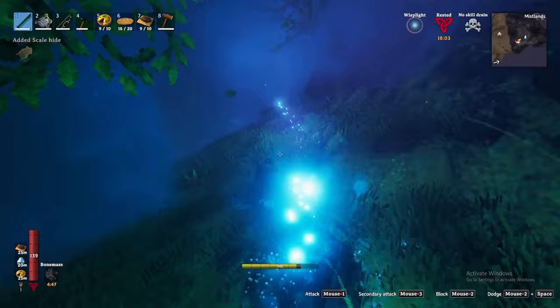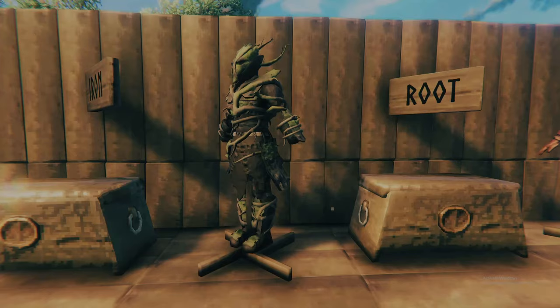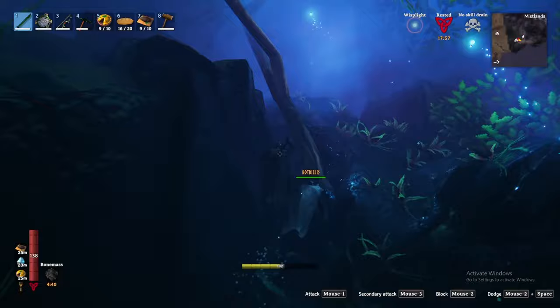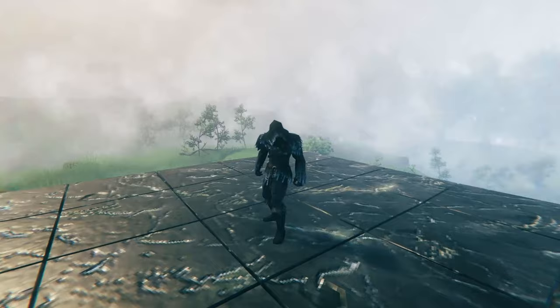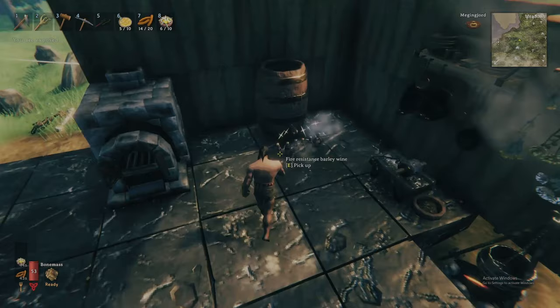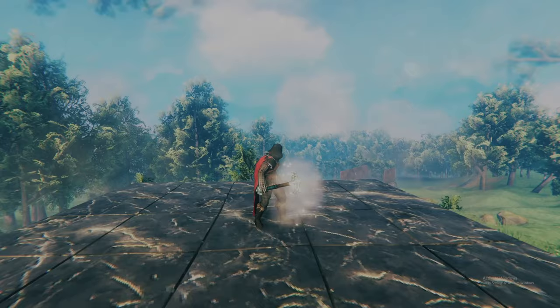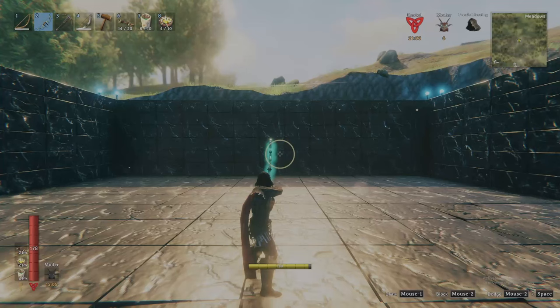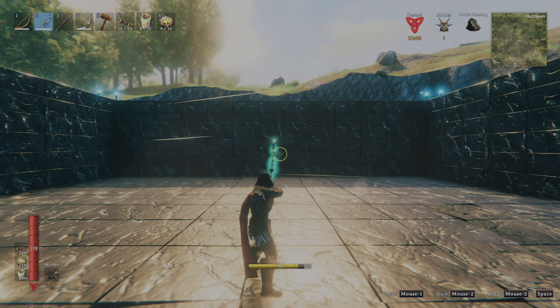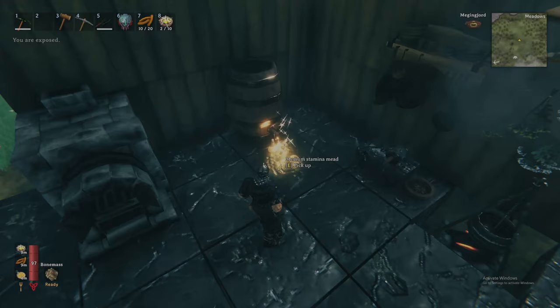As the Mistlands enemies are very strong, we will have to choose our armor and weapons carefully. For armor, you cannot go wrong with the padded set, but I strongly recommend replacing the padded cuirass with the root harness chest plate — pierce damage is the predominant physical damage in this biome. As for weapons, pierce damage is the most common weakness of creatures here, so I recommend the black metal axe or Frostner for that sweet elemental damage plus slowing effect. You will also need a bow to tackle creatures in the sky — either the Draugr Fang or Huntsman bows will do. The Mistlands has countless stamina-draining cliffs, so get your rested bonus and consider bringing stamina meads.